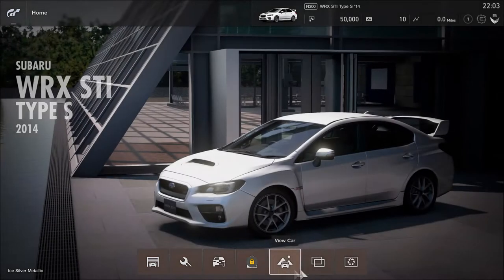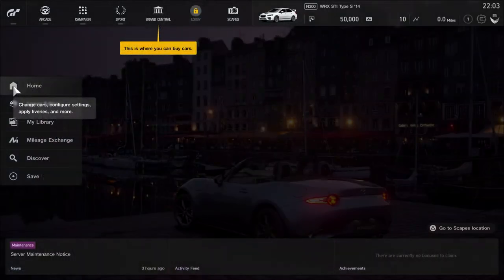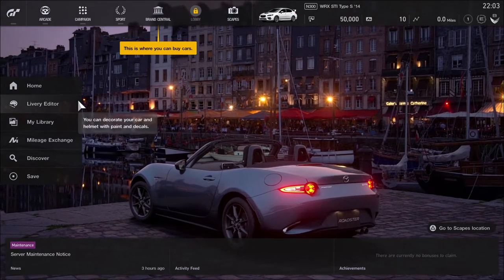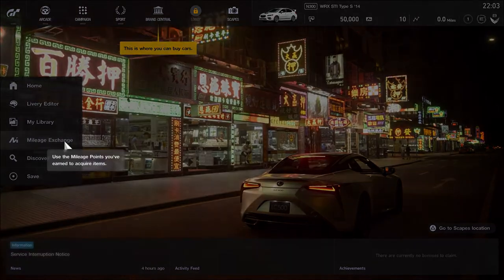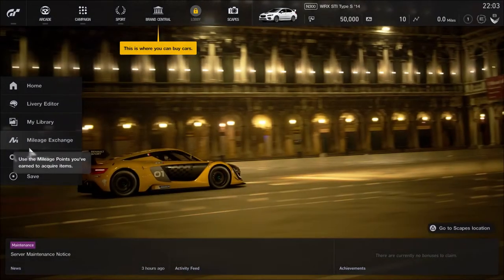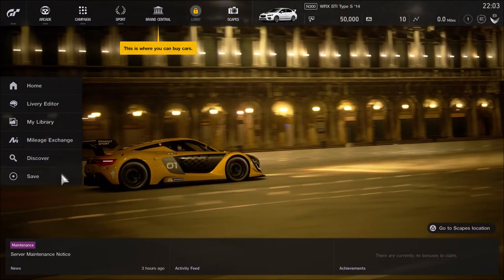Garage, car settings — I can't do anything. I don't have any cars. I've got this one here which they gave me for free when I loaded the game. So that's my library. Decorate cars, mileage exchange — what the fuck? What's mileage exchange? The more you drive, the better points — okay, that's a decent system. Browse various tests. There's a manual save.